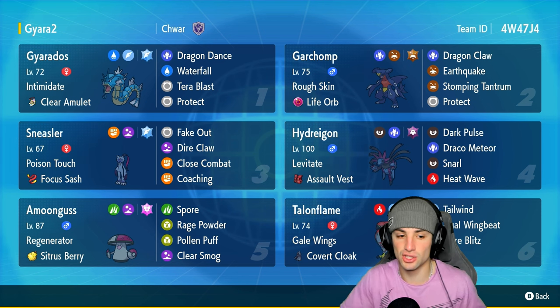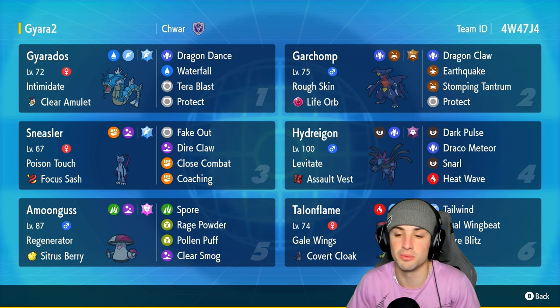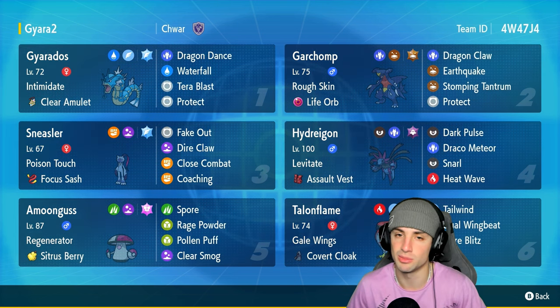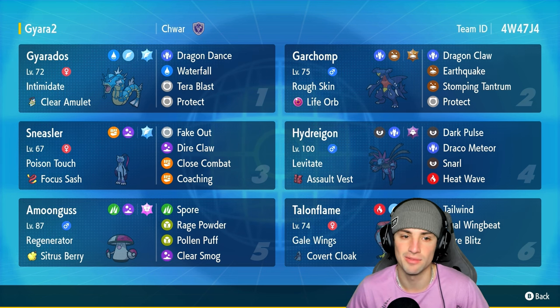Our final four Pokémon on today's team features Talonflame, Amoonguss, Sneasler, and Garotura. Talonflame is going to be a good tailwind setter alongside being a good physical attacker because it actually does good damage. Amoonguss is a great support Pokémon — it can Spore, it can Clear Smog, it can Rage Powder. Sneasler is another good physical attacker with Fake Out. Then Garotura is a great Intimidate user that can also be a speedy physical attacker due to Dragon Dance.